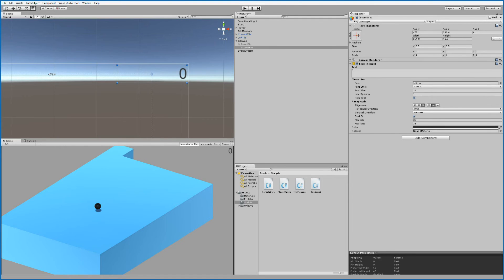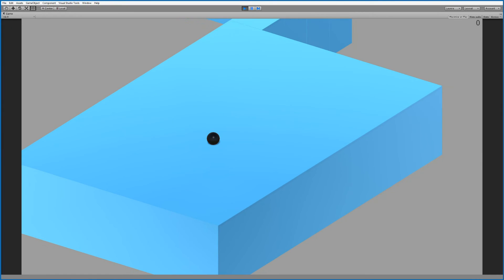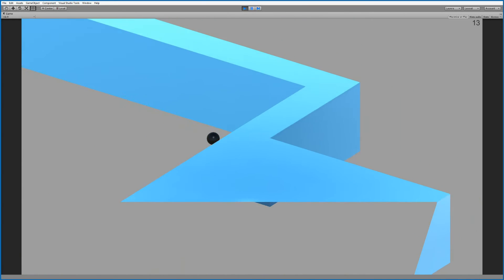In the RectTransform, click the anchor preset and select the top right corner. This means the distance between the anchor point and all four corners is always the same, so no matter how big the screen gets the score stays in the top right corner. Now if you play the game the score is always visible in the top right.